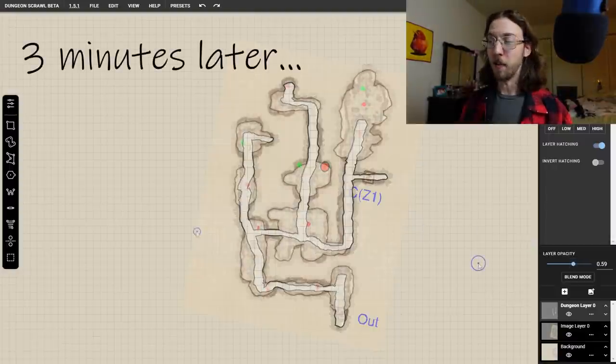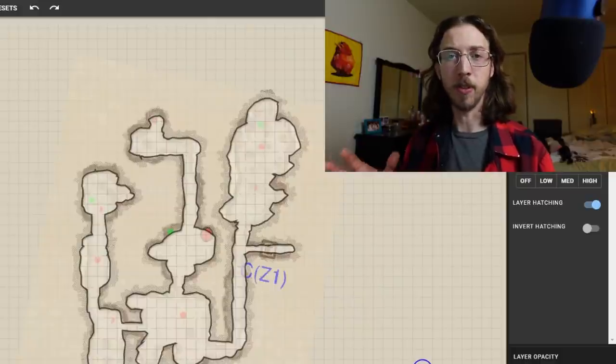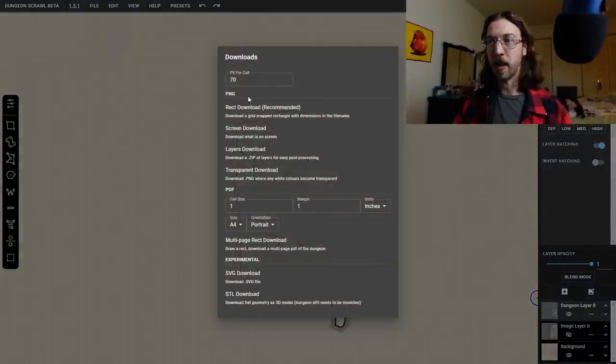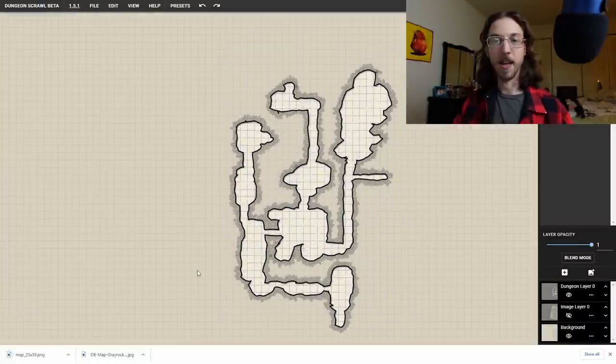Now that we have the bones of this cave, I make my path tool a bit wider to fill in all the gaps. We can go back and add another image layer to start adding assets — bones near the entrance, doors, or little symbols for creatures and chests. Dungeon Scrawl has all of that. To finish up, hide the image layer, make the dungeon not transparent, then go to file and export. Always use the rectangle download if you're uploading to a VTT — you just drag a rectangle, let go, and your map is saved.